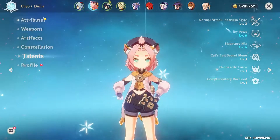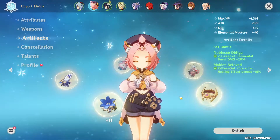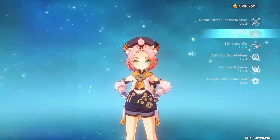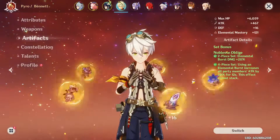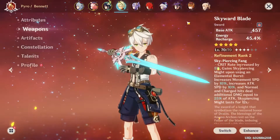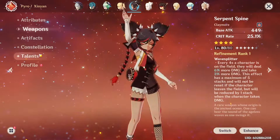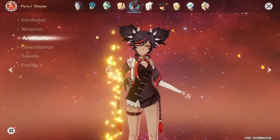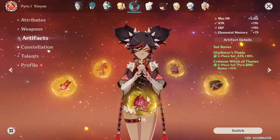For Diona, the artifacts don't really matter because all I'm using her for is her E skill which is a shield. Bennett is there for his burst — artifacts focused on getting that 20% damage increase, with Festering Desire for more energy recharge and higher base attack. Xinyan I use for the Pyro synergy, weapon Crimson spine, artifacts Gladiator's Finale and Crimson Witch of Flames, constellation C5.